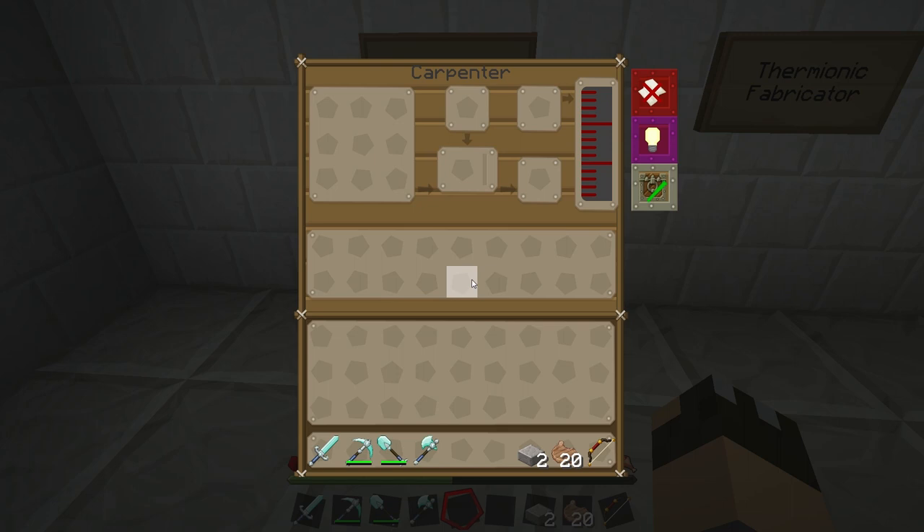The way the Carpenter works — which I'll demonstrate in the next video — is you put a recipe here on the left hand side, you place the materials you're going to build the item with at the bottom. The Carpenter usually requires some sort of liquid, more often than not water but occasionally other things like seed oil. The item you are building will show in this block here with a progress bar, and when it's finished it will pop out in that space.